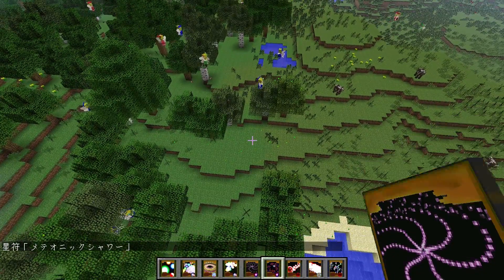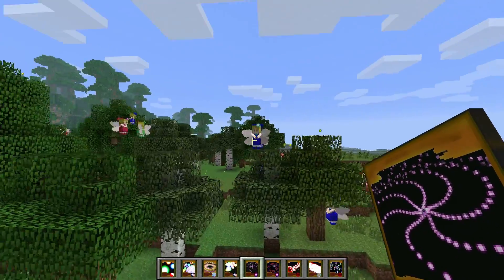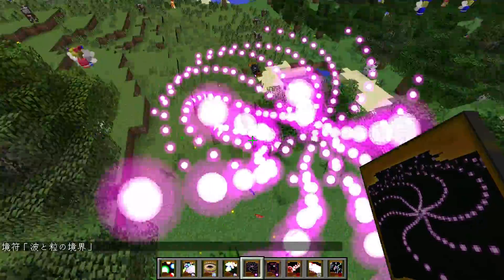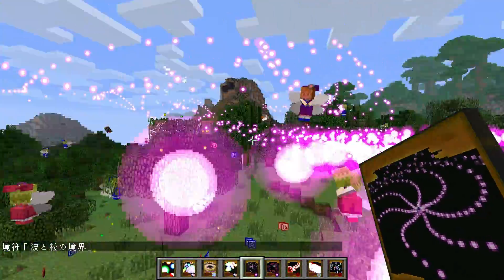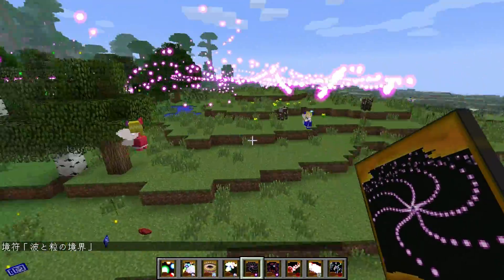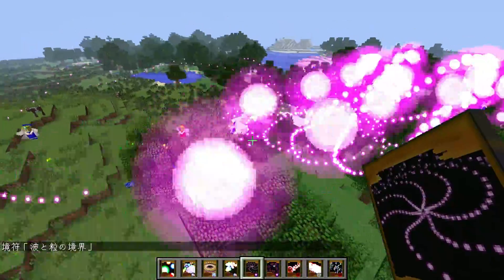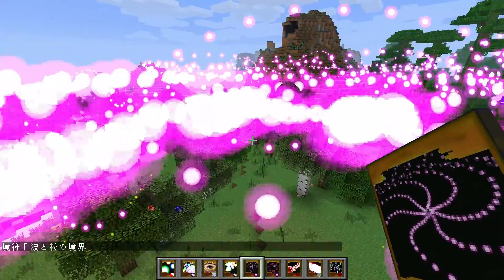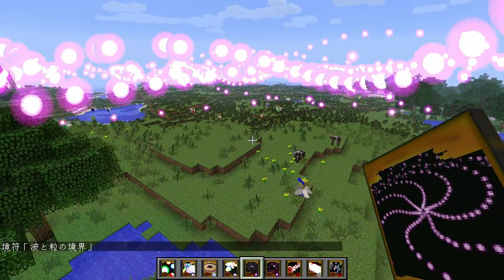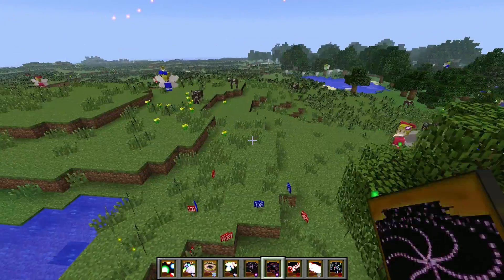This one is Boundary Between Wave and Particle. I don't know what this one does but let's see. It's a big spiral and it follows you around — it's not coming out of the card, it's just following your position, disabling all these spheres and killing everything.